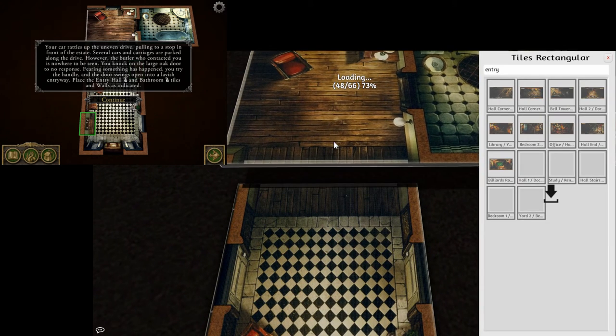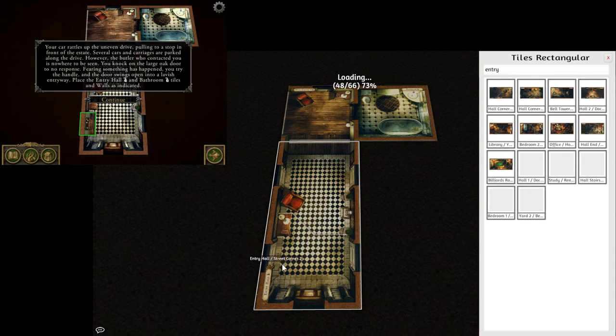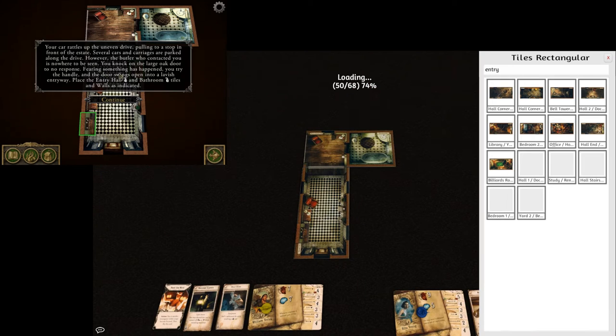Let me zoom in and make sure everything is placed nicely — it was overlapping, so let's fix that. Here is our mansion so far. The app says walls as indicated — there's a wall to place here. On the entry hall tile there are four doors, but the app doesn't want us to have one particular door in the game. So we pull one wall tile and cover that door up so it no longer exists. There are now only three doors — unless the text is covering something else, because it does say walls plural and I can only see one.